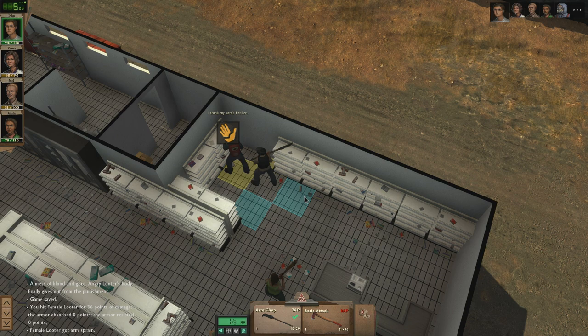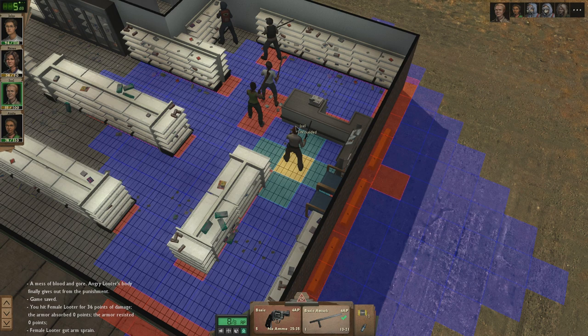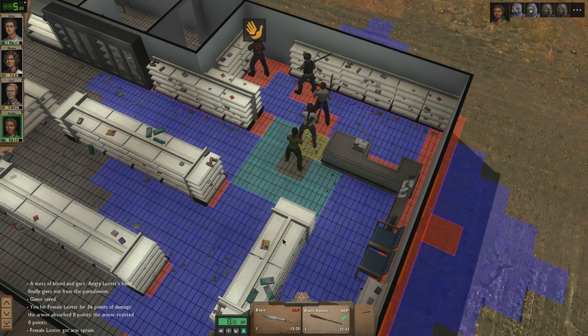He actually moved out of the way — that was interesting. Basic attack — let's just go over here. Anita is my big damage dealer here. She will be able to do damage — not bad. I think this one has a gun though — yeah, she does.